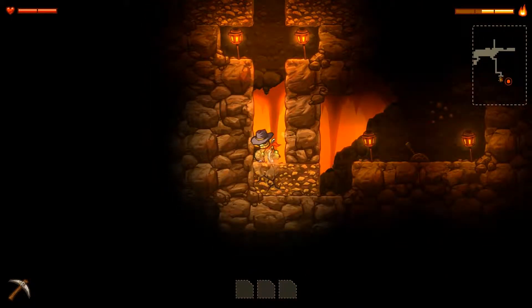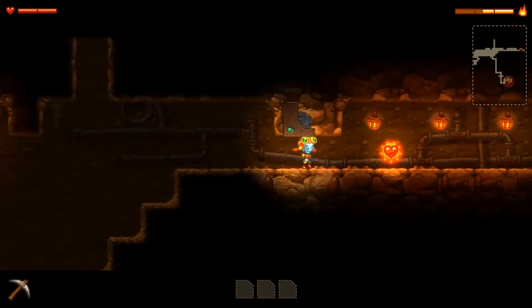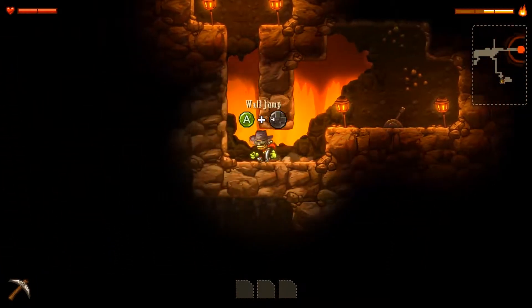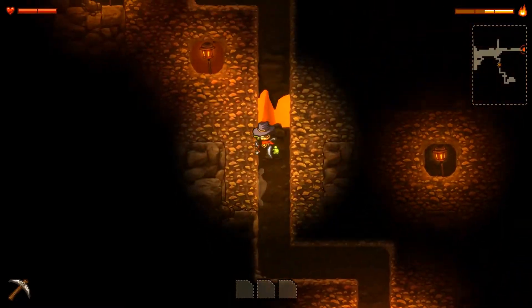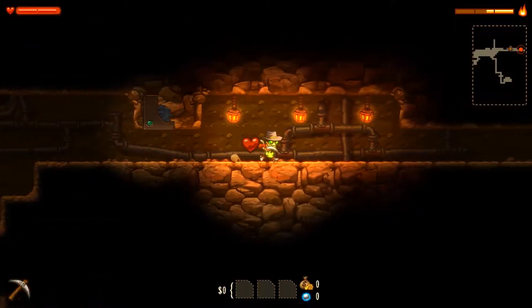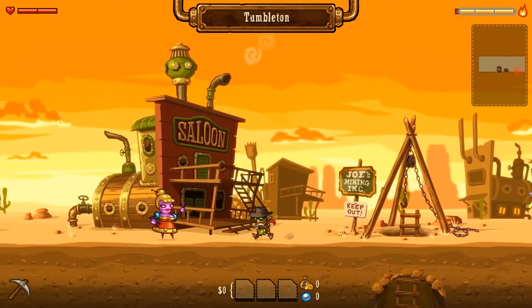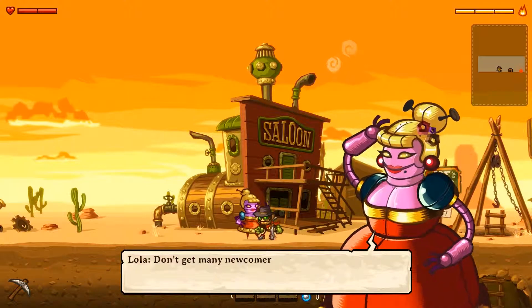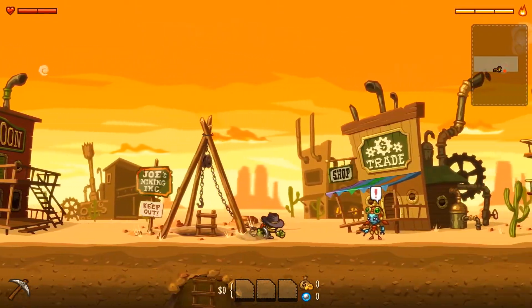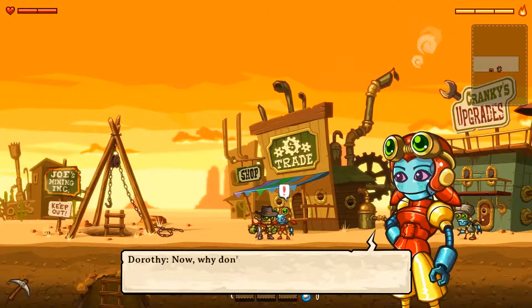The gameplay is actually fairly simplistic. You will go into a mine and go ever increasingly down. Your objective is to keep digging to locate treasure, to locate these orbs which are used for upgrades, and to locate rooms that will either have puzzles or Metroid-styled upgrades — stuff like super speed, super jump, a straight shot jump up, a double jump, and a couple of other ones. Basically, that's the entire game. You're just digging ever increasingly down, finding more expensive loot, going back upstairs, selling all the loot, and then going back into the mine.